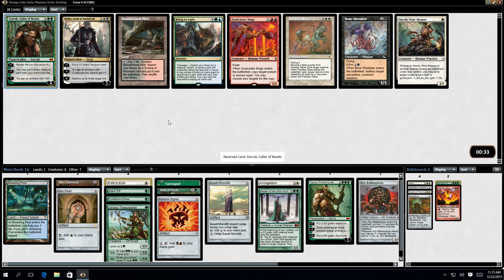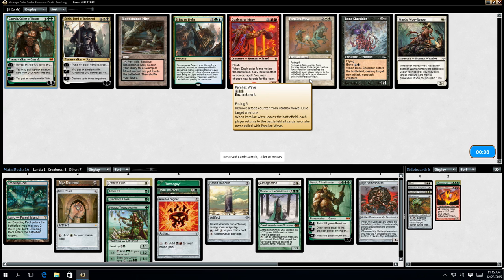Parallax Wave can be very good. The way it works - it's got Fading. You remove a Fade Counter from it and you can Exile a target creature. Once all the Fade Counters have vanished, then all the creatures come back. So you can either remove a ton all in one go, or one, and then it stays away for five turns, or anywhere in between, obviously.